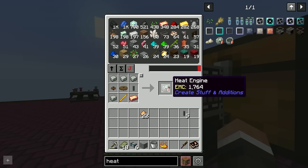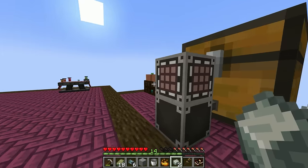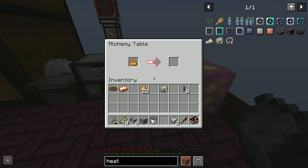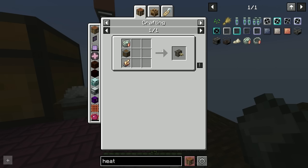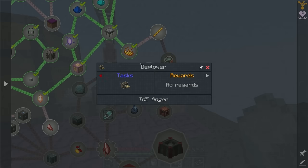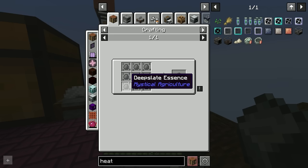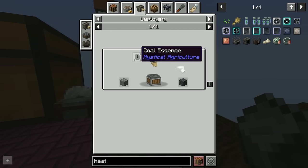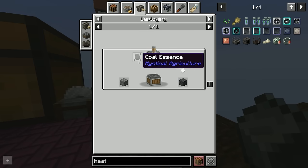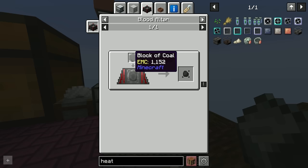We have the heat engine. I messed up by putting the blaze rod into inventory before completing the blaze powder quest, but either way we need the heat engine to make deployers. Looking further ahead, there are three items to make: deep slate, which we get by smelting cobbled deep slate; cobbled deep slate we get by using the deployer to click a coal essence onto a stone brick; and coal essence we get in the blood altar with one block of coal and 1,300 life points.